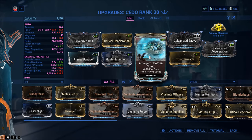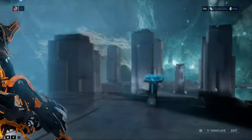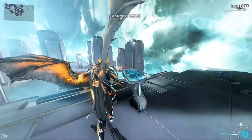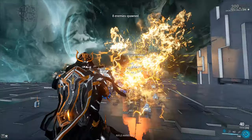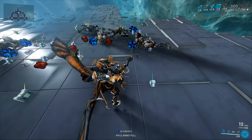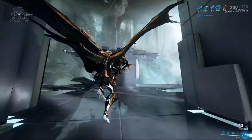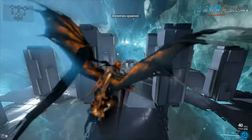Galvanized Acceleration in the Exilus slot, Primary Merciless, Toxic Barrage, and Amalgam Shotgun Spazz instead of the normal version. Why? Well, it's 45% revive speed for just 5% loss in fire rate — it doesn't matter all that much, it's a personal preference. Once again, we're going to be testing it on the same targets as before: level 120 Corrupted Heavy Gunners. Use the secondary fire mode, and then absolutely annihilate whatever stands before you.